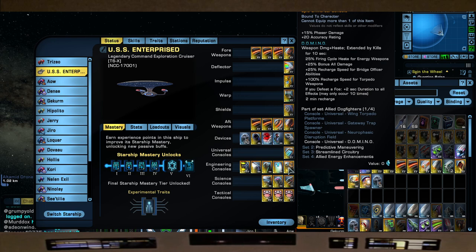And here's the domino console — something we've covered plenty of times. Hopefully captains you can still get it; if you missed the event it's available through the Phoenix Prize Pack epic token. It gives plus 15 phaser damage, 25 percent fire cycle haste, 25 bonus all damage, 25 recharge speed for all bridge officer abilities, plus 100 recharge speed for torpedo weapons, and if you defeat a foe it adds two seconds to the console's duration.